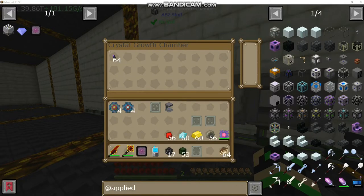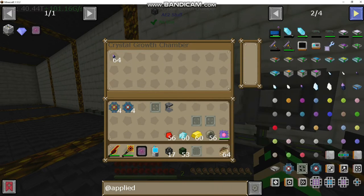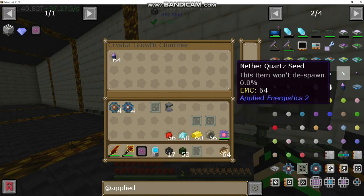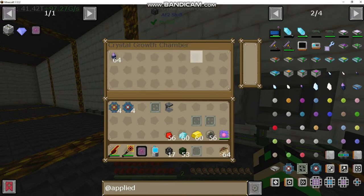All right guys, welcome back. This is just our crystal growth chamber. Basically you put in fluix seeds or quartz seeds. There's different types: certus quartz seeds, nether quartz seeds, and fluix seeds. You can put any of these inside of this growth chamber and it will grow them.